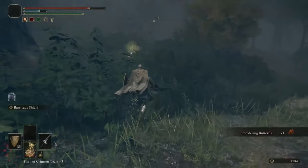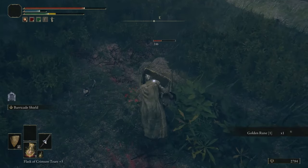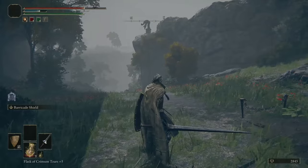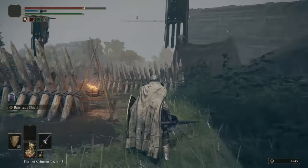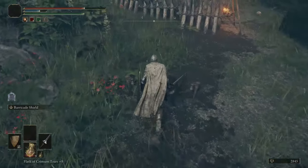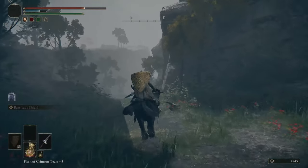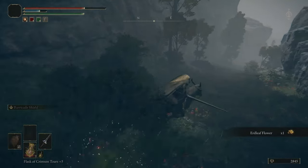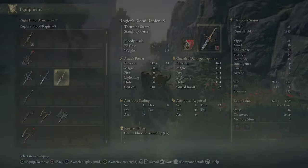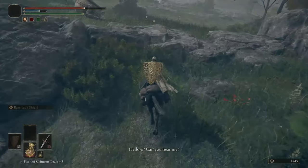It's doing 96 damage — the same as the rapier — and it does more poise. Then I heard bells: there's a bell alarm system here. If you come from this direction you'll piss off the entire camp. I want to upgrade this, but I bet there's better great spears so we'll stick with the rapier for now. Roger's Rapier will be better for bleeding anyway.